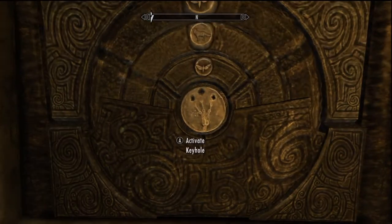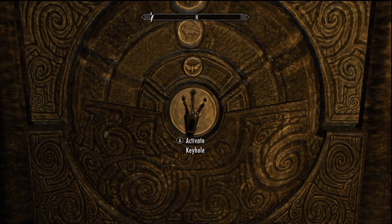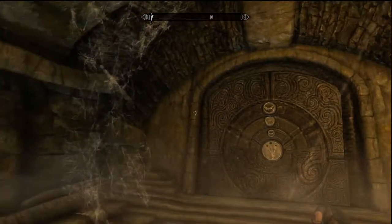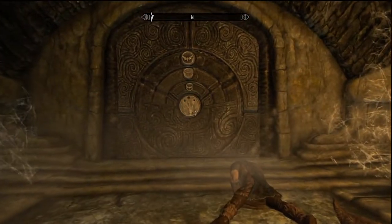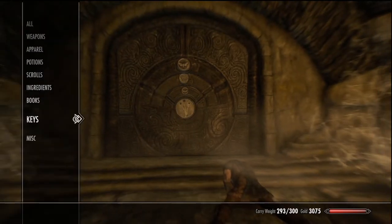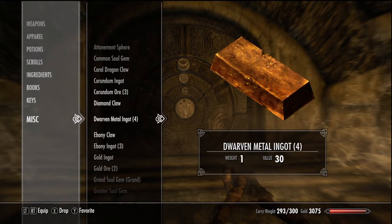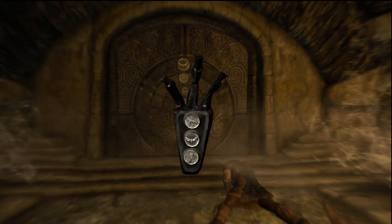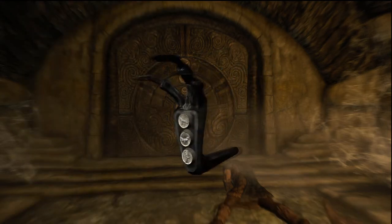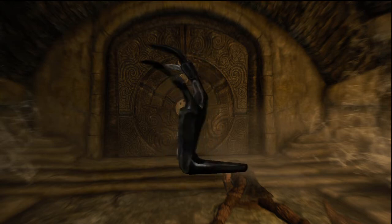I'm looking at it now — sorry, I recorded this before I even started speaking. Yeah, as you can see, I tried to open it and he died by arrows, even though I didn't get hit. If you go look at the claw in your inventory like I'm about to do now — there you go, it's the ebony one. As you can see, see the bottom there, it's got the icons on it. The first one's a wolf, then you've got the fly type thing.